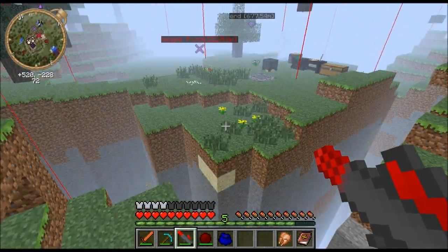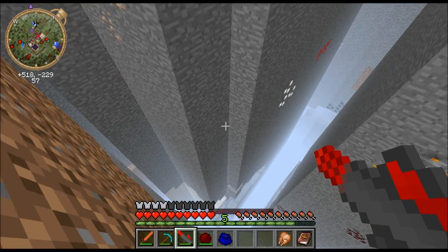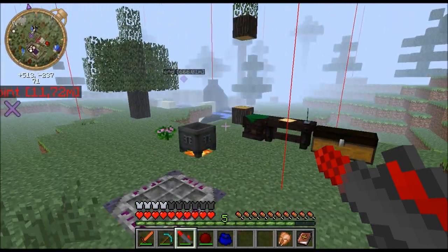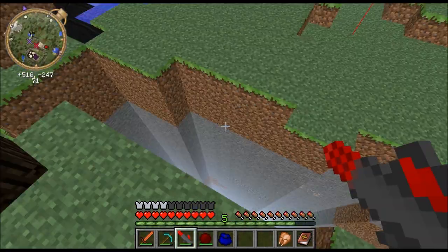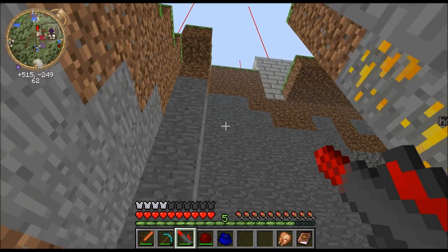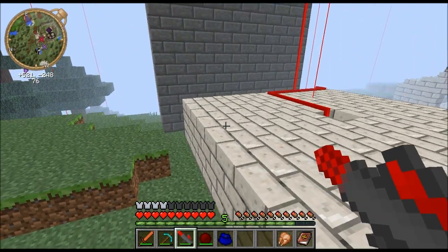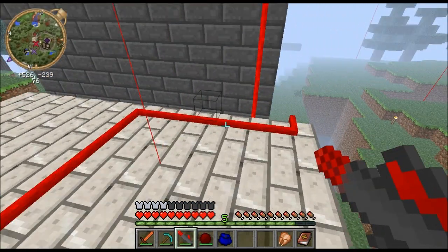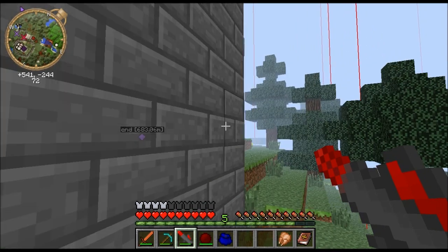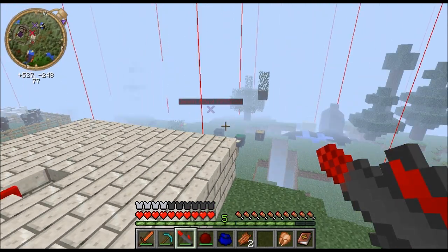Wait, there's still a mob over here. What is he doing down here? What the hell? Let's go up. Where is he? Oh he's in here. We're up here. There's a mob somewhere, that's for sure. Oh maybe it's the timer. Anyway, the enderman is gone.